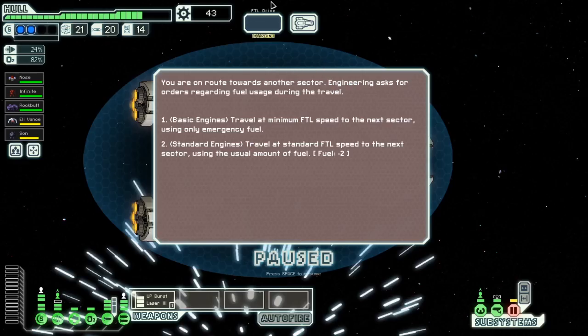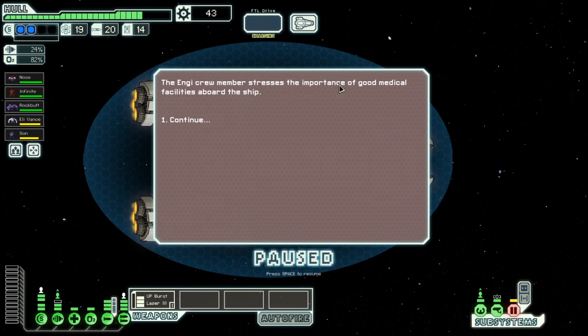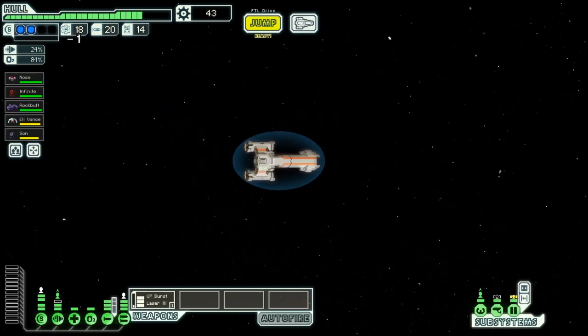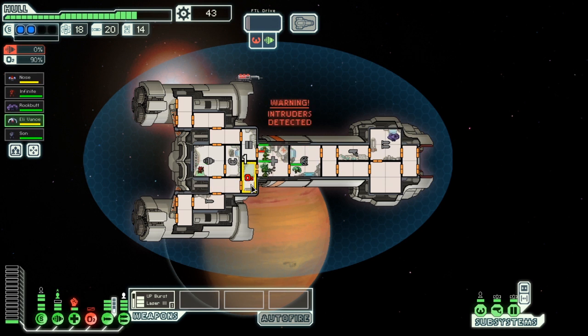Welcome back everybody, this is part two of FTL. Engineering asks for orders regarding fuel usage during travel — we're going to use standard engines. We socialize with the crew member, who stresses the importance of good medical facilities. Next sector, we deal with intruders. We handle them all — a fairly easy prospect. They all get their asses kicked because they went directly to the med bay like idiots.